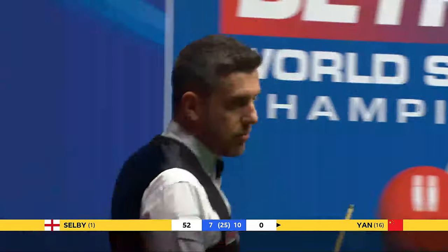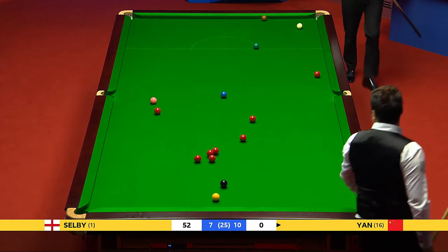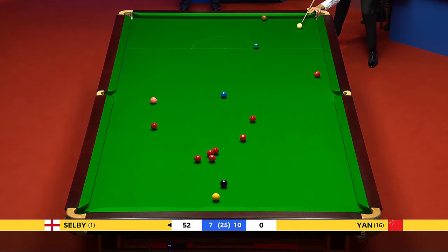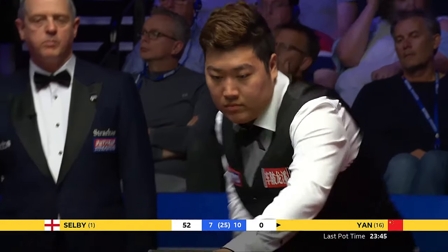So now the important safety exchange starts. He's looked at the scoreboard because he thinks he's spotted a three-ball plant. Not quite in line it doesn't appear — it wasn't quite on, was it? But he'll be happy to see it find its way to that right-hand side cushion. That's two reds he's got on the cushions now.